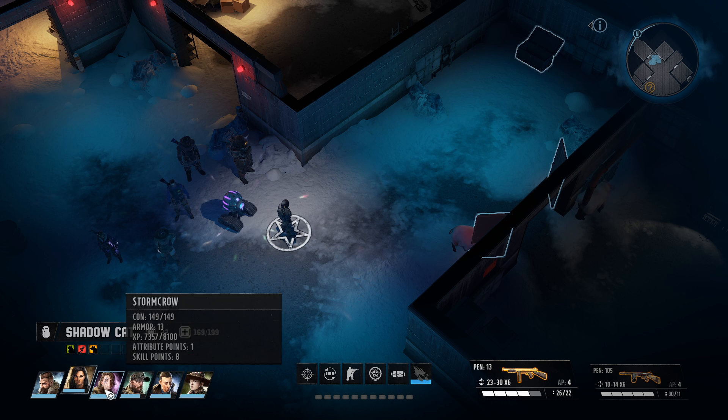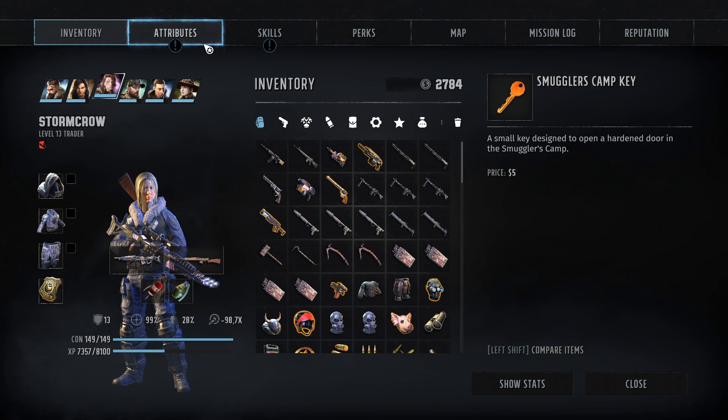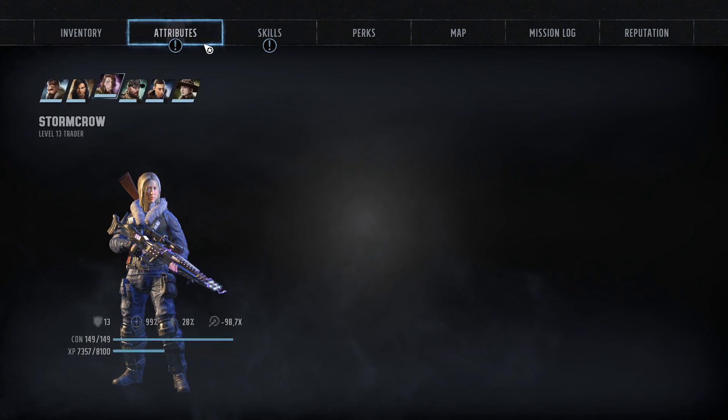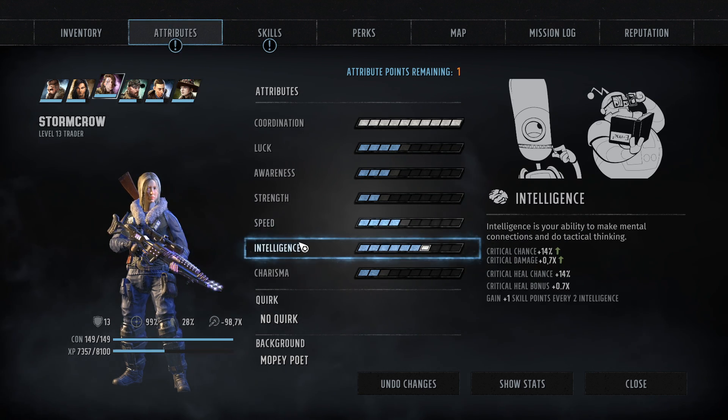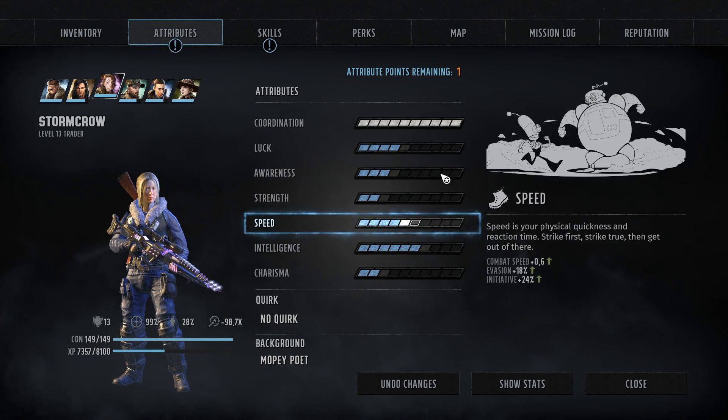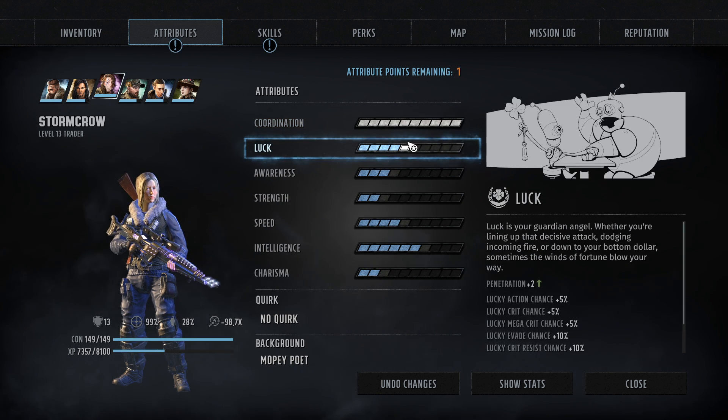We have some upgrades to do, so let's go ahead and see what attribute points we're gonna put on Stormcrow, and then we're gonna take a look at Kodiak as well. We have coordination maxed out right now. Luck is a thing that a sniper can really make use of, so having the lucky critical chance is something I should really think about. It upgrades by 1% each level.